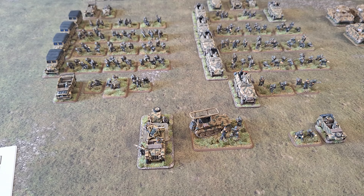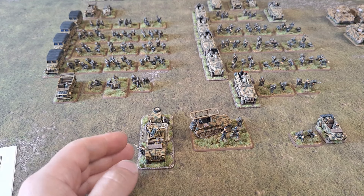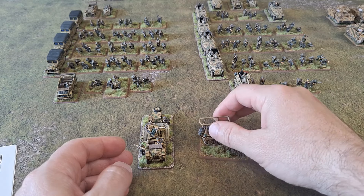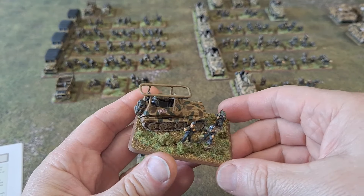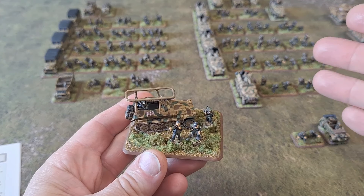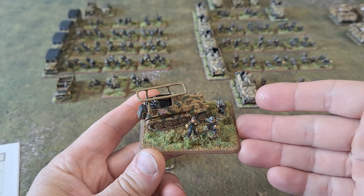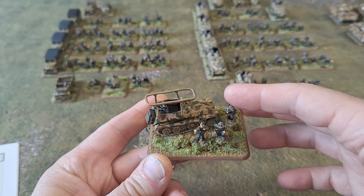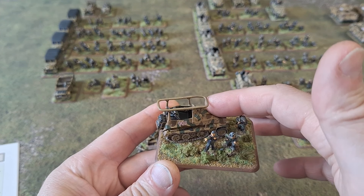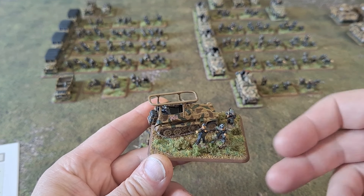The first thing I've done is created command bases. This represents the kampfgruppe HQ. So instead of having the figure separate and then a vehicle separate, what I've done is just stick them all on one base. This base is classed as one entity in the game. When you're shooting at things, you shoot at the vehicle; once that vehicle is destroyed following the normal rules, the base is removed — just to keep it really simple.